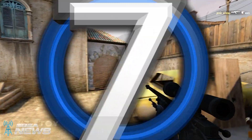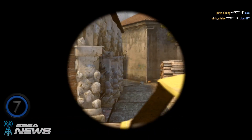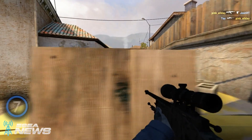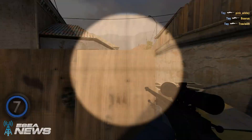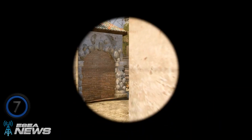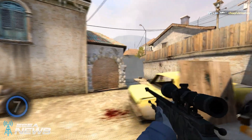Now next up, we're going to have Toy at Banana with the AWP. Going to miss the first shot, but he'll recover pretty well with three quick frags. Getting some nice shots here — going to have to fall back, but we'll find him getting a fourth kill actually through a smoke, very nice job there. And then he'll fall back and collect the final frag at Banana once more.